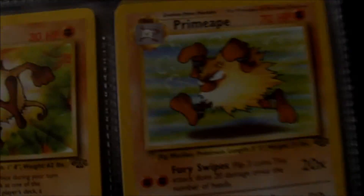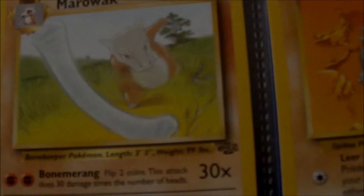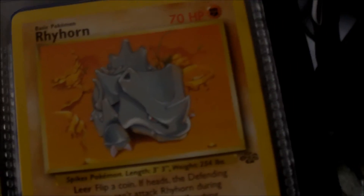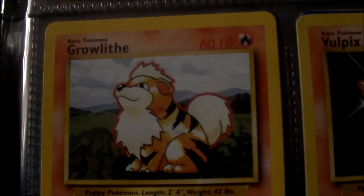Exeggcute, Mankey, Primeape, Magmar, Onix, Sandshrew. I don't remember there ever being a Sandslash card, only maybe in the Jungle set, which is kind of annoying because I really like Sandslash but oh well. Cubone and Marowak, Rhyhorn. I don't have Rhydon and obviously the first set wouldn't have had Rhyperior — I think that's how you pronounce it.